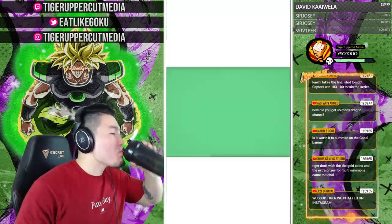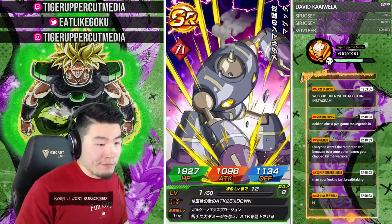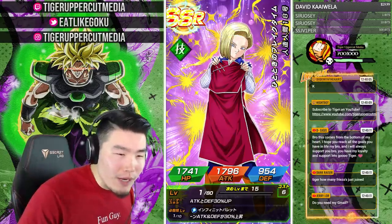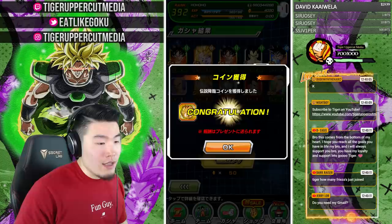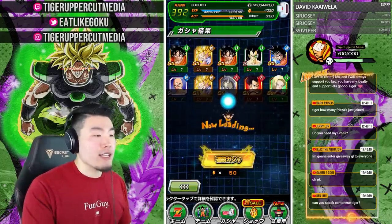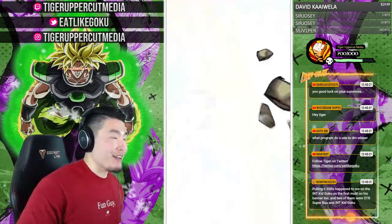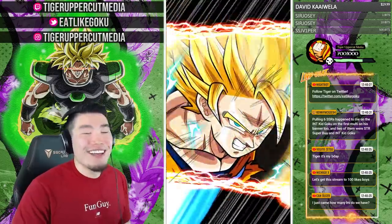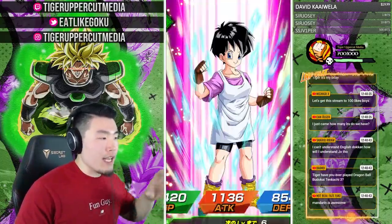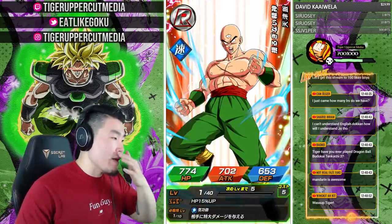Is it worth summoning on the global banner? If you're talking about the Kid Goku banner, then no — I'm going to say it's not worth it at all. Dokkan is not a PvP game, Legends is. I speak Mandarin as my mother tongue, but at this point I'm much better at speaking English. I can hold a simple conversational Mandarin — like if I went to China and needed directions — but deep conversations are not going to happen.